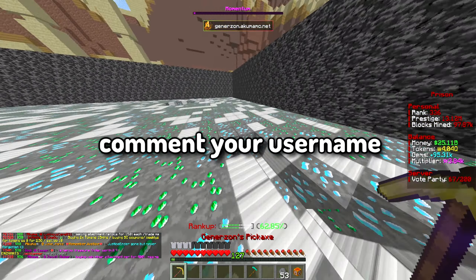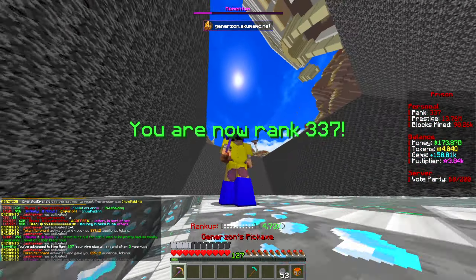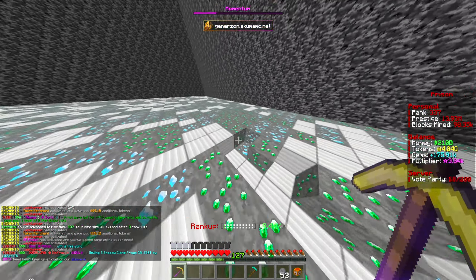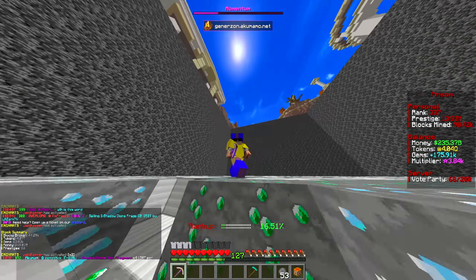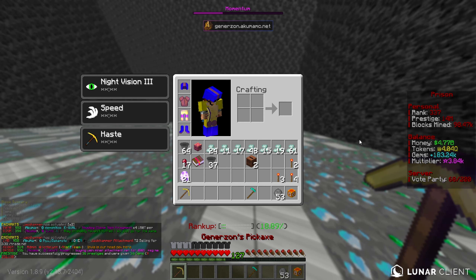For today's giveaway, we're going to do one of these deluxe crate bundles. That includes the start of the world crate and the brand new very overpowered crate that we actually opened a couple of last episode, which got us a $20 coupon - super cool. Requirements are the same as always: like this video, comment your username, subscribe to the channel, and join the giveaways-only Discord and press the enter button in there. Please complete all requirements to be eligible, otherwise you will be re-rolled.